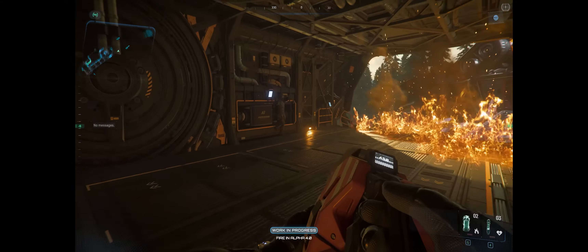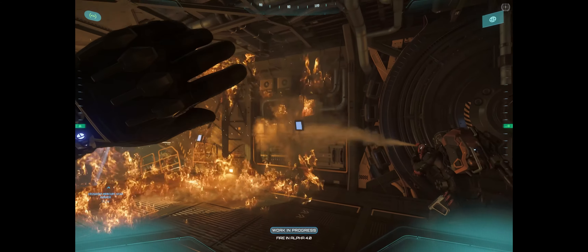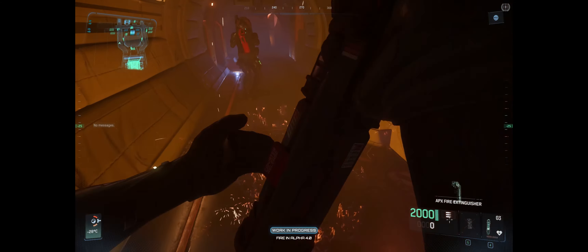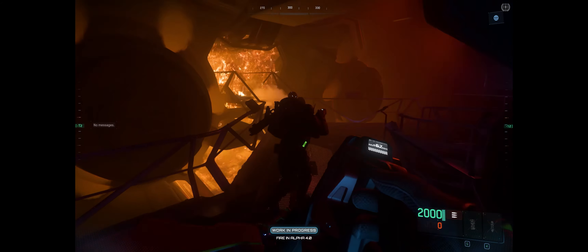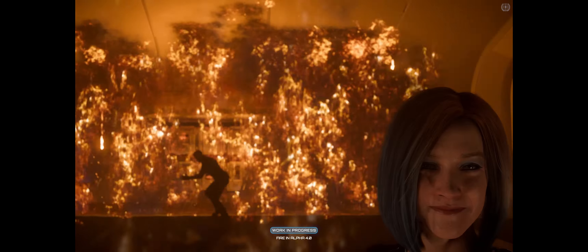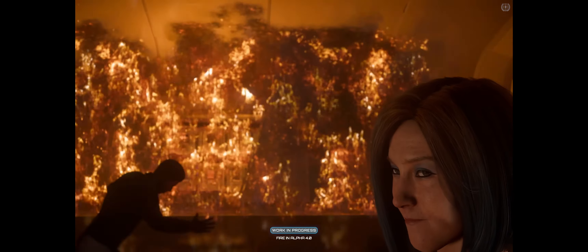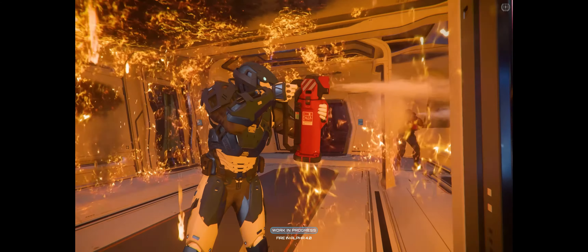The fire system generates a ton of data, so getting it stable for efficient networking was a major effort. Fires will damage ship components and cripple the ship, so CIG has added fire extinguishers to ships. These extinguishers have a limited amount of ammo, which can be recharged at the station they were equipped from, provided the ship has a functioning life support system. Players can also use the engineering systems to put out fires by cutting off oxygen to an area or opening ship doors to space. All of this is coming in 4.0 at the end of the year in its first iteration.